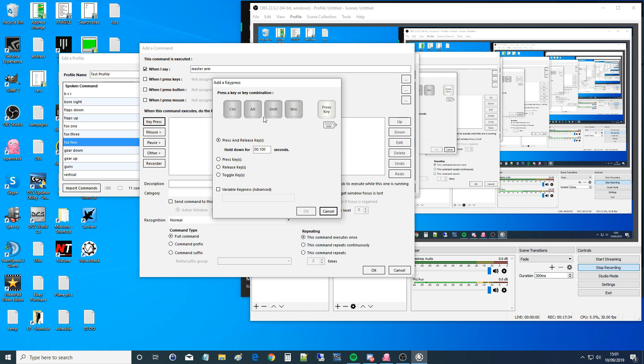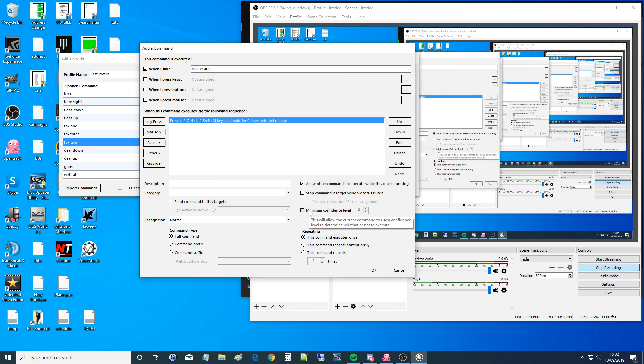When it hears 'master arm,' first I want it to do a key press. I'm going to press and hold Left Control, Left Shift, and M — and what it's actually doing is telling DCS that those buttons have been held down for 0.1 seconds. The lower this number goes, the quicker the action will happen in DCS, but the less reliable it will be. If you're running DCS at a relatively slow frame rate and this is a very quick press and release, it may miss that command — just something to bear in mind. You can also set it to press only, release only, or toggle keys.